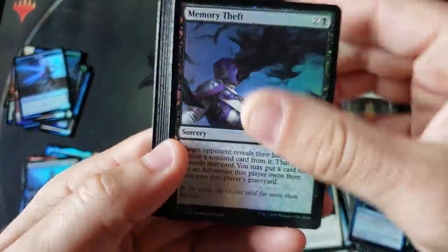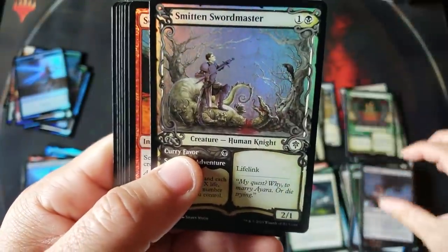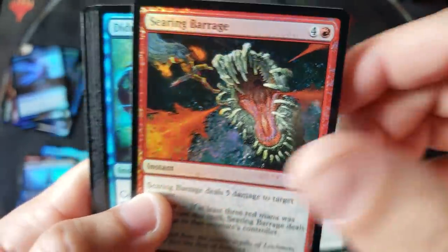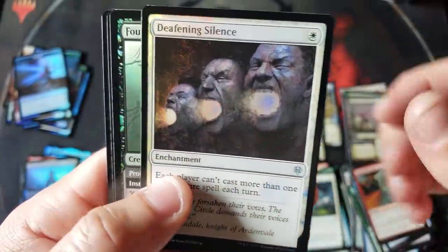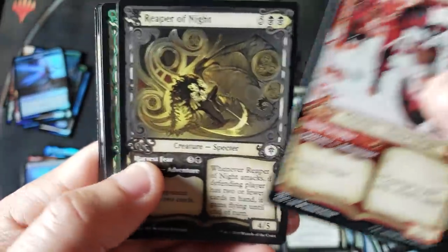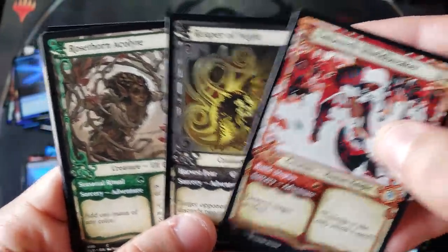All right, we did get a Smitten — there's our first one. That is a wild art — look at that art, it's a home run in this set. In my personal opinion, having been in Magic forever, the art has a very nice throwback creative feel — very happy with the art in this set.